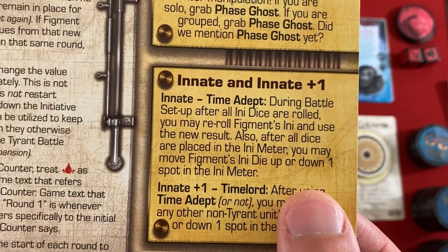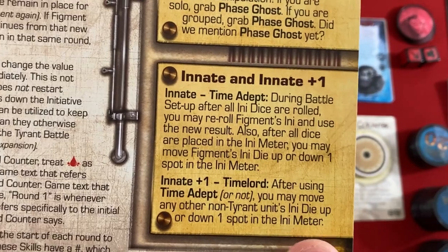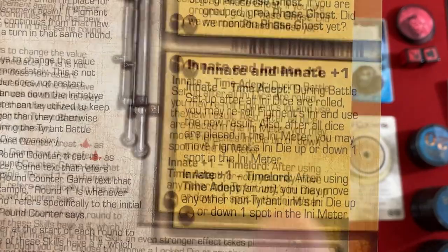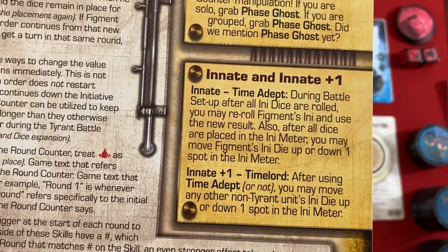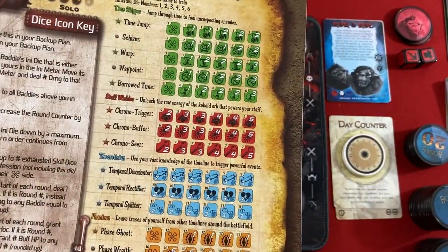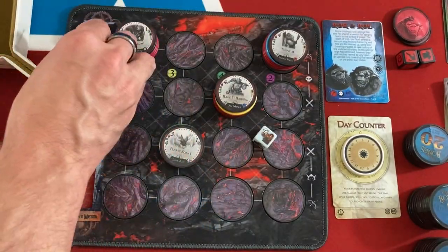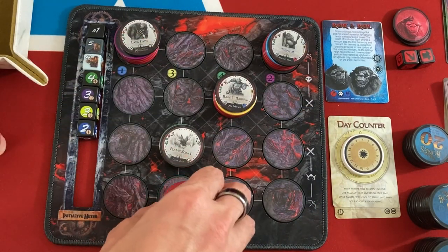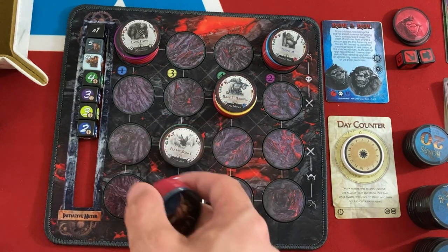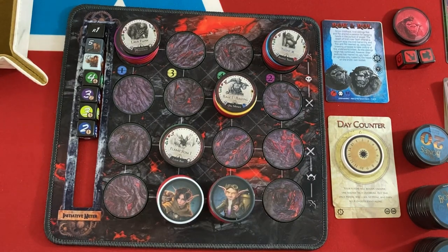Figment's innate: Time Adept. After all initiative dice are rolled, you may reroll Figment's initiative and use the new result. Also after all dice are placed on the initiative meter, you may move Figment's initiative up or down one spot. If you get to innate plus one he can also move another unit. A lot of his abilities deal with initiative — hurting people above or below him or skipping turns. Him and Gale going first — no problem. Gale will be here and the bridge troll won't attack us yet, he'll just block people up. Figment will be there — seems like a pretty nice start.